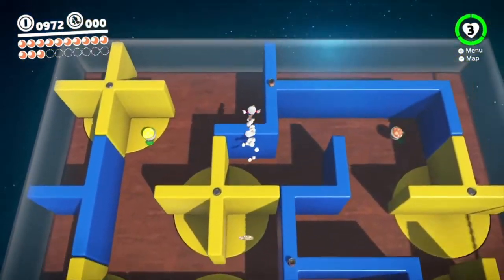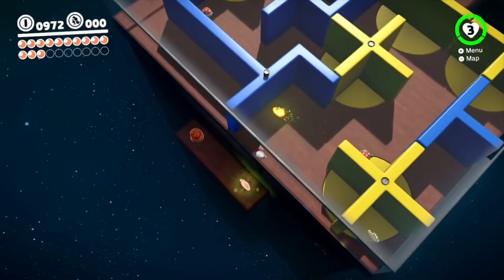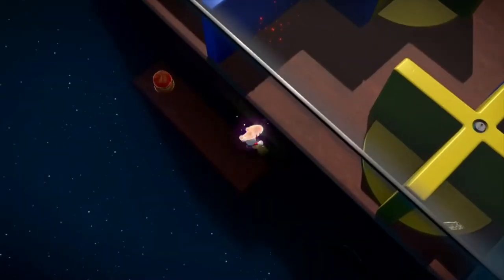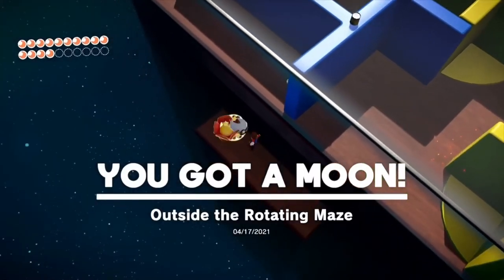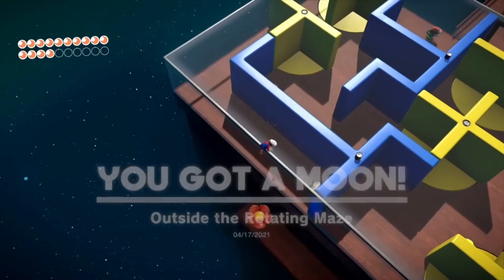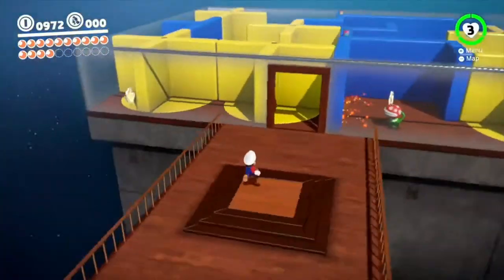We can get a secret moon if we go around the side here. Right here — outside the rotating maze. So now that we've got the extra moon, all of these little secret sections have two moons, by the way. I don't know if I've ever mentioned that before on the channel.